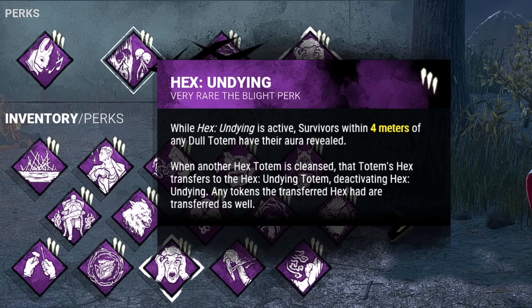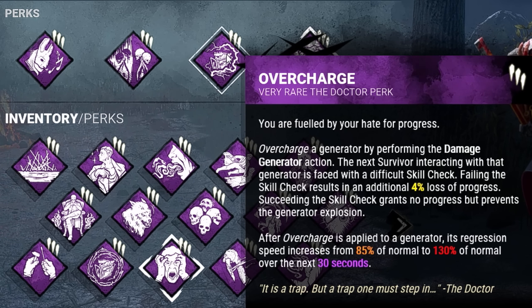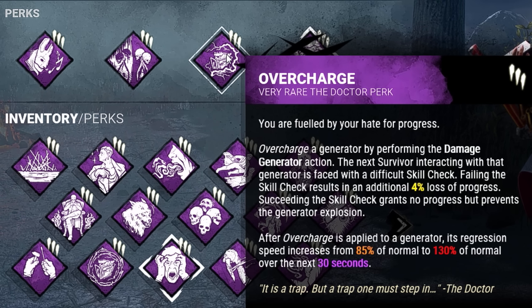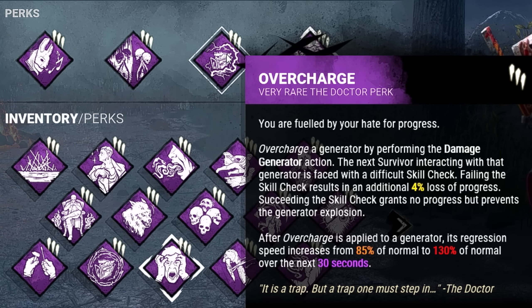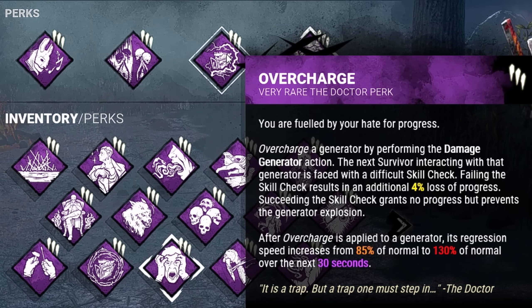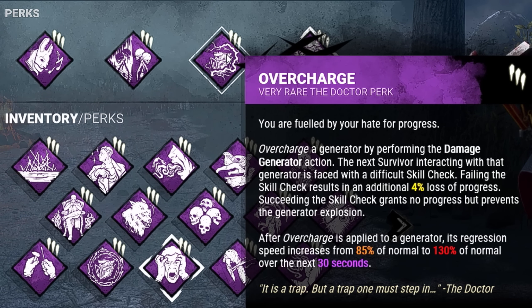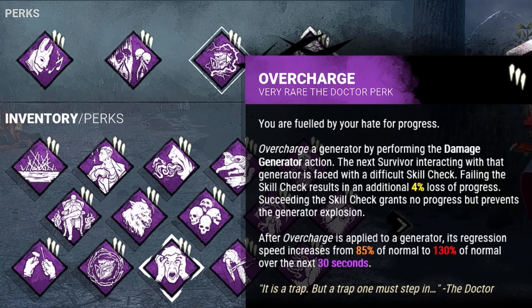Second we have Undying, which will take the place of Huntress Lullaby if it gets cleansed. Third we have Overcharge. Whenever we kick a generator we overcharge that gen and the next survivor that works on it will be faced with a difficult skill check. If they miss it, it applies an additional 4% loss of progress. This also works with Huntress Lullaby. On top of that, an Overcharge gen regresses from 85% all the way up to 130% of normal regression speed over 30 seconds.